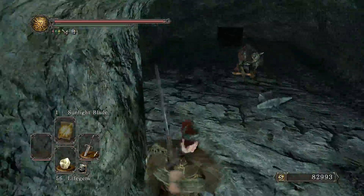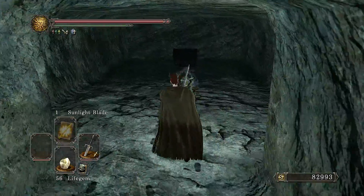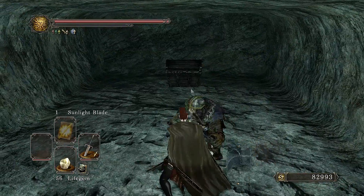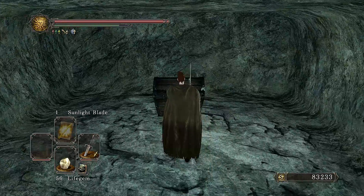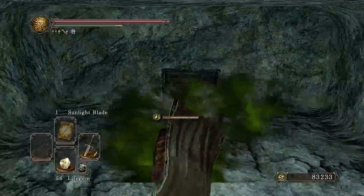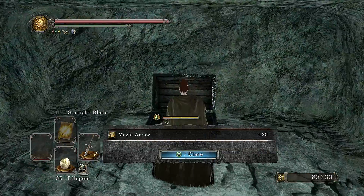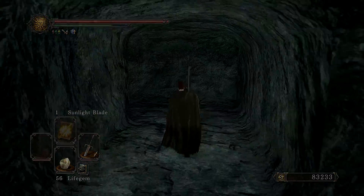With this anvil-on-a-chain-wielding Gurm guarding a chest, we do have a slight change in the item content — and I do mean slight. Normally in new game you come in here, fight through that Gurm, and you'll get 15 Magic Arrows. Now, after braving the poison, you actually get to double that number and pick up 30. Not even triple like it has been doing in new game plus — sorry to say.